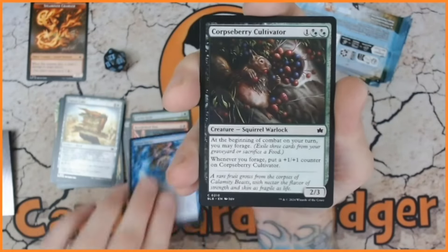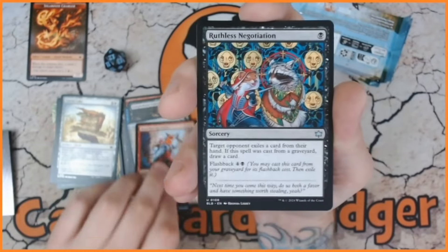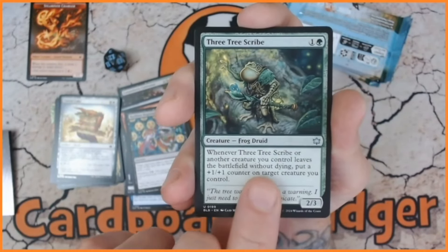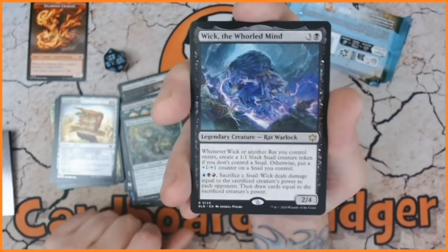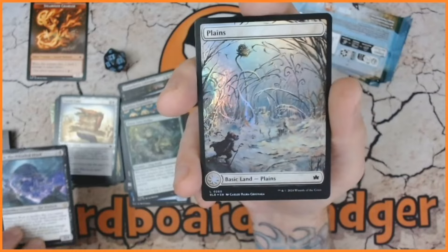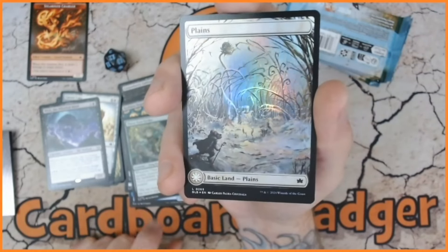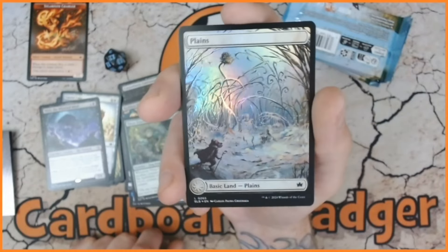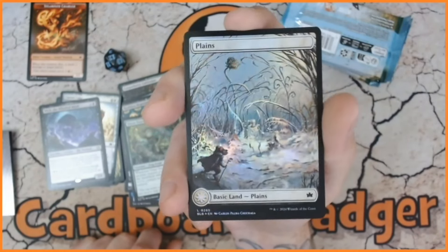Now for the uncommons - we have Reptilian Recruiter, Travel Lizard Warrior, Ruthless Negotiation, also Three Tree Scribe, and another one of these - very interesting, making a load of snails. Oh, it's the best one! I am very very pleased. This is the most expensive - or was - full art Planes land. That is absolutely amazing. I'll put a link in the description below if you want to check out the basic land video I did a while back. That's so good!